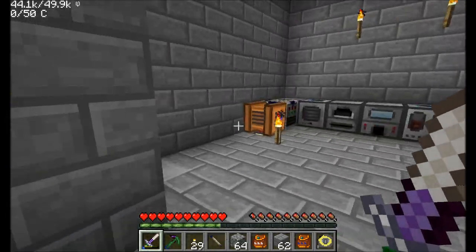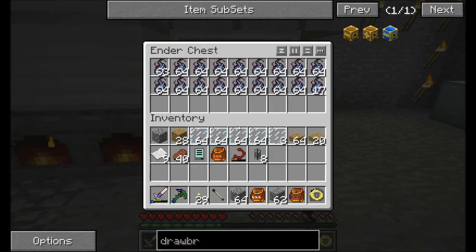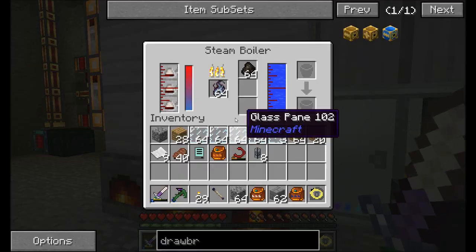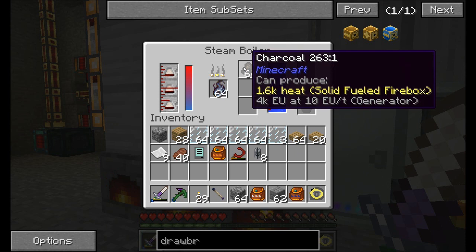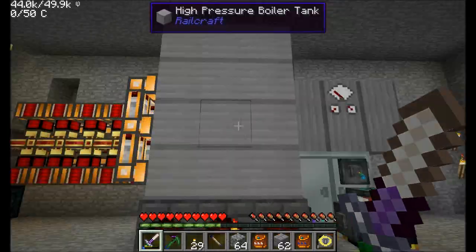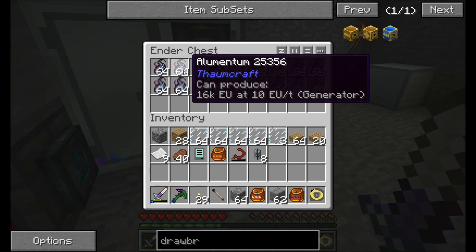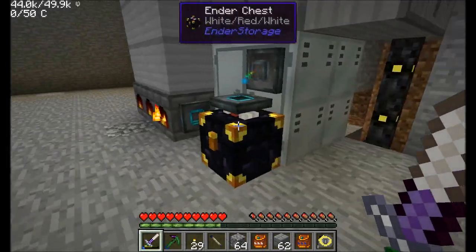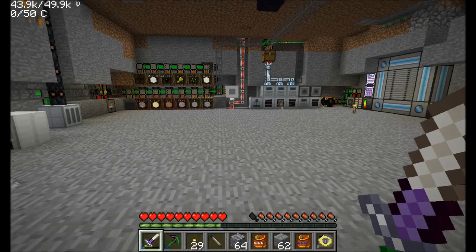I've been doing a little bit of work with Thaumcraft. Last episode we wrapped up by setting up this nifty Essentia creation system for Elementum. Elementum is a very powerful fuel source — it produces four times the amount of heat in a solid fuel boiler that charcoal does, and it's created using only charcoal and cobblestone, which is basically free. We've got a huge amount of Elementum backlog. I think we ended last episode with one or two stacks; now we've got almost an ender chest full.